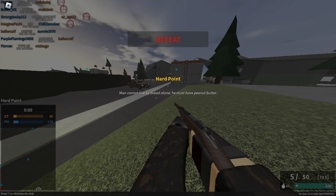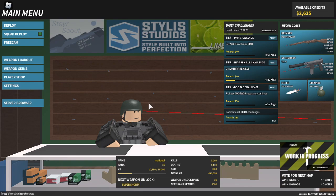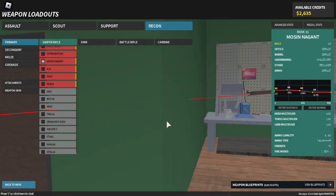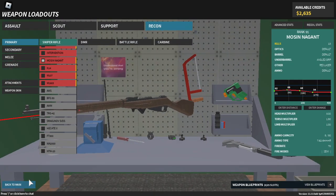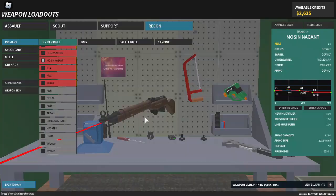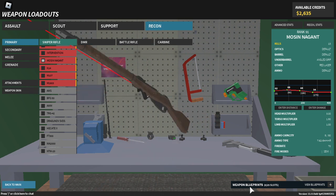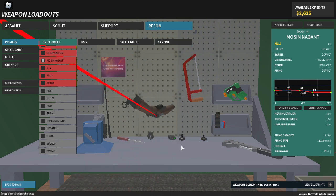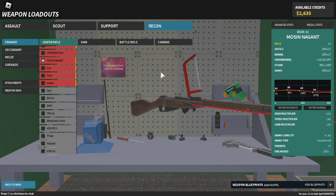A quote pops up: 'Man cannot live by bread alone, he must have peanut butter' — thanks Phantom Forces, very cool. You can't zoom in and out in the lobby anymore? Why did they remove that? Anyway, that's going to conclude this video. Phantom Forces — make sure to like if you enjoyed, subscribe if you're new, and comment what you want to see. See you guys in the next video, peace.